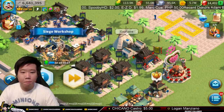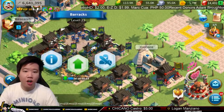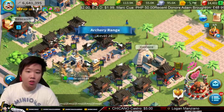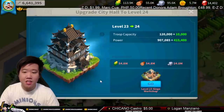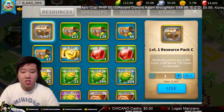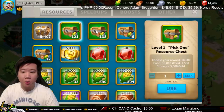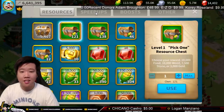I'm going to go ahead and speed up this siege workshop. I've really been working on my units — my barracks, my stable, my archery — getting them to level 23, and then hopefully I can upgrade my city hall to level 24. This is going to cost a lot of resources. I have used so much already. I am short now. I still have to use all of my pick-one chests. I gained these chests from the Valentine's bundle, so now I'm actually going to be running out of these.